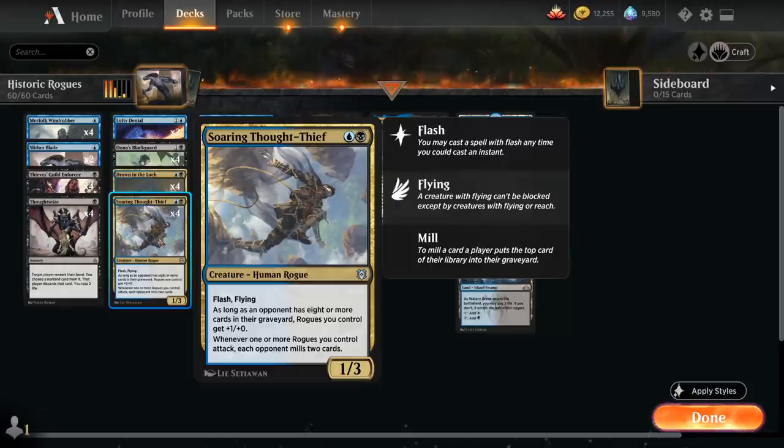At two mana we've got Soaring Thought Thief, a 1/3 human rogue with flash and flying. As long as an opponent has eight or more cards in their graveyard, rogues we control get +1/+0, including the Thought Thief itself — a nice anthem effect alongside Una's Blackguard. Whenever one or more rogues we control attack, each opponent mills two cards. No matter how many rogues attack we only mill for two, but that's still enough to fill the opponent's graveyard quickly and enable our synergies.